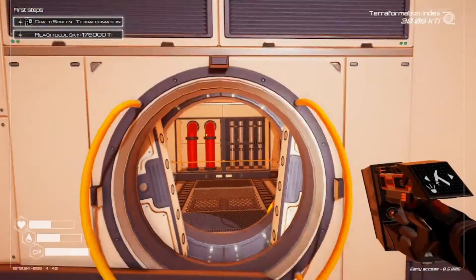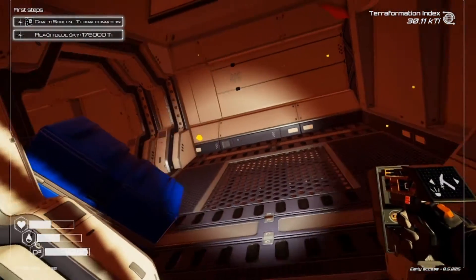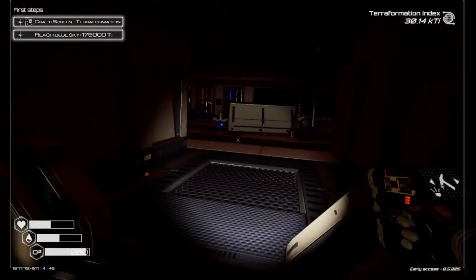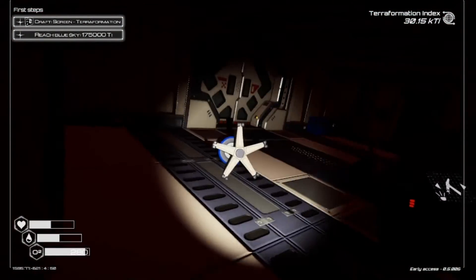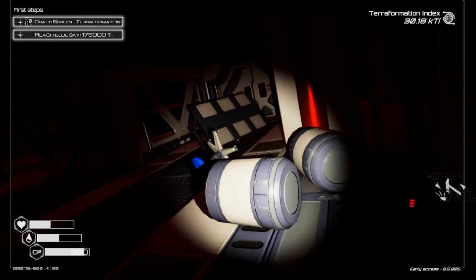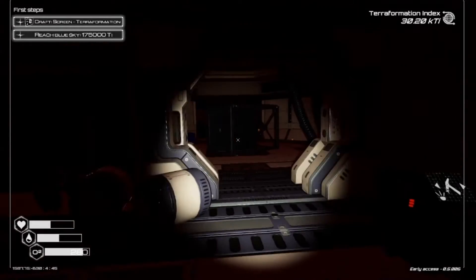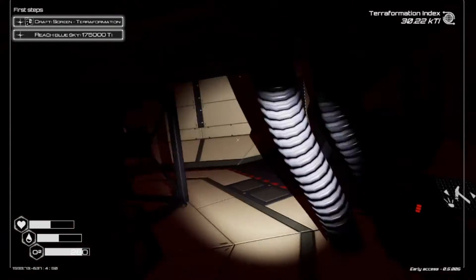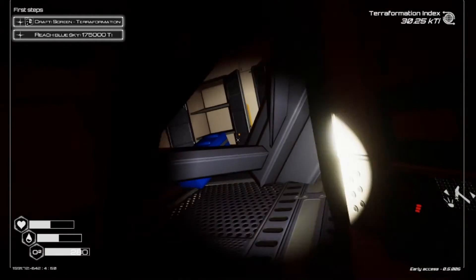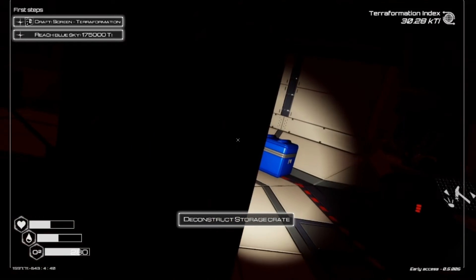Once inside, there'll be one blue chest on your left. You'll enter the main room and there'll be one blue chest in the front left corner. From the main room, you enter Chamber 1, where there's one blue chest. In the small room to the right, hidden behind some beams, is another blue chest.